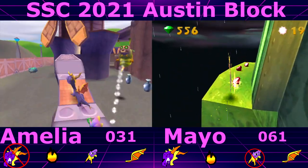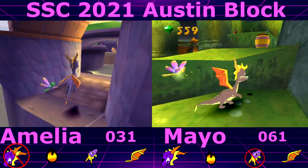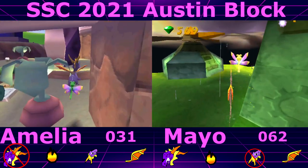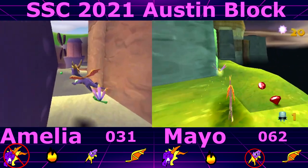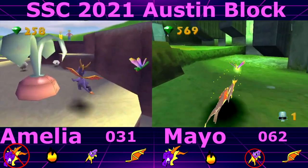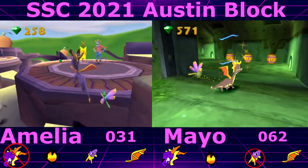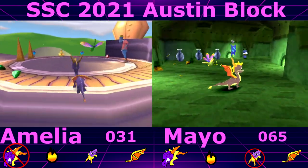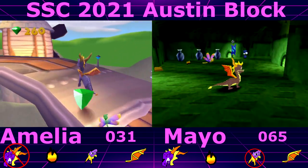Oh crap, I screwed up. Yep, there's a penalty — minus two. Like, no ifs ands or buts on that one. Those were the worst — not only do you get punished for breaking them, you also remove them from your pool of possible targets later. Double whammy.